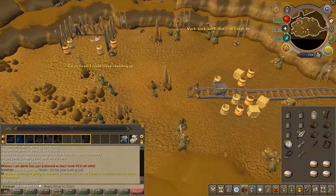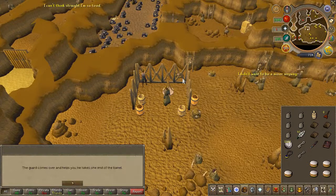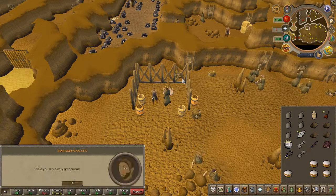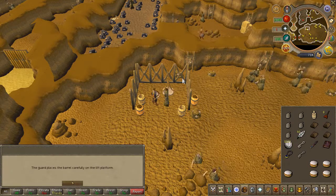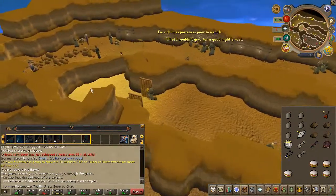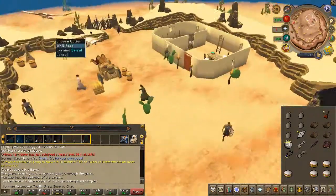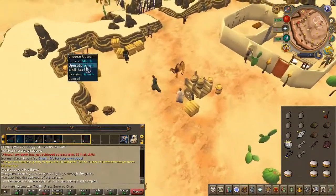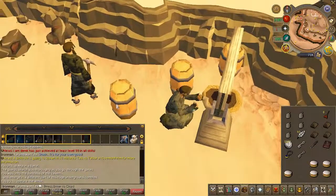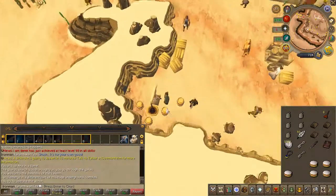Once you're on the other side, search the nearby barrels to find the one with Anna. Use the barrel on the winch nearby. A guard will offer to help — go ahead and choose the first chat option for both prompts. You can now head to the surface of the desert mining camp. On the southwestern side, you'll find the winch. Right click it and select operate, then take the nearby barrel.